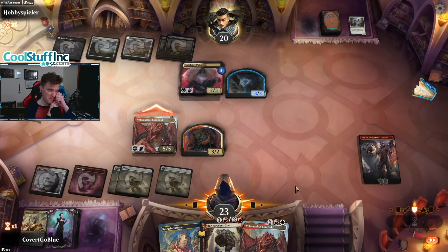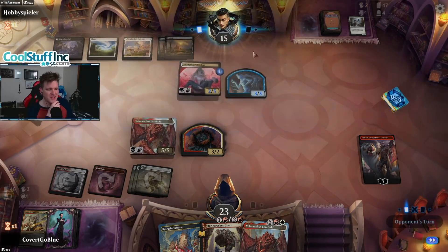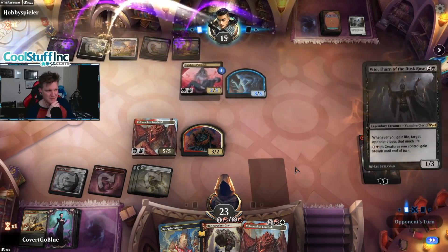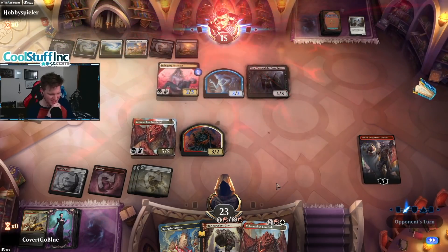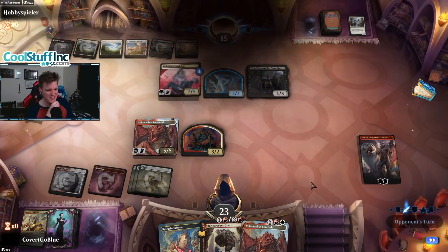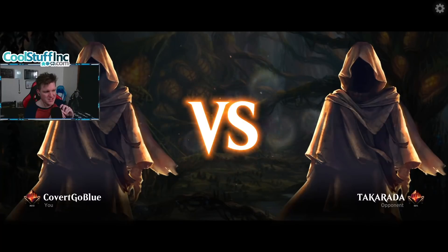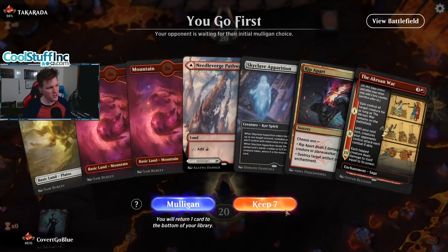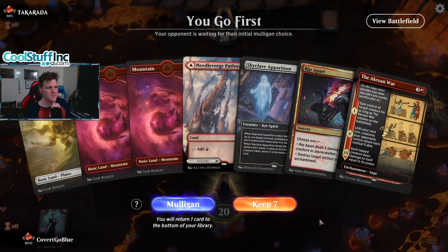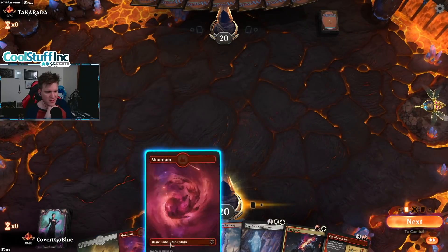Nice — hit them hard. We'll see if they've got spot removal left in this hand. Veto and land — classic life gain. Alright, I guess I have to play ranked to find opponents that are interesting or that will just play a full game of magic. That's a keep — it's a nice curve of removal, definitely ready to go.